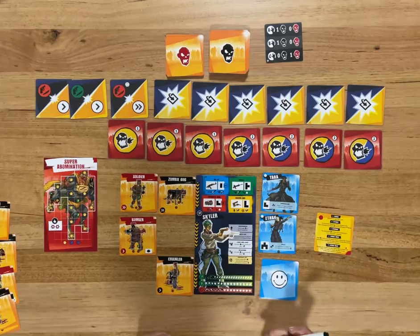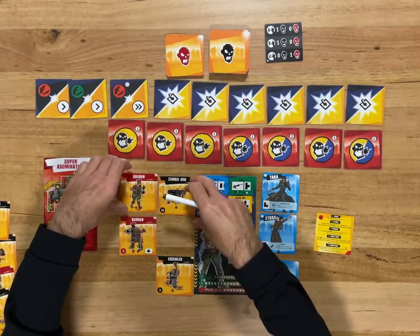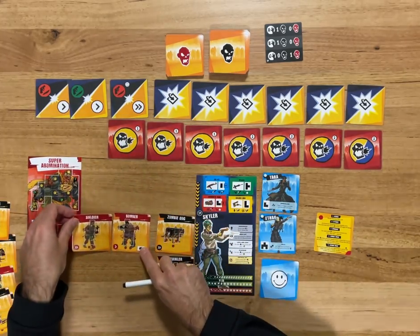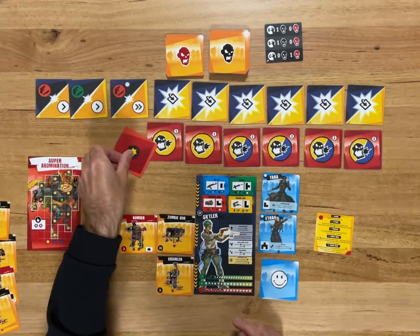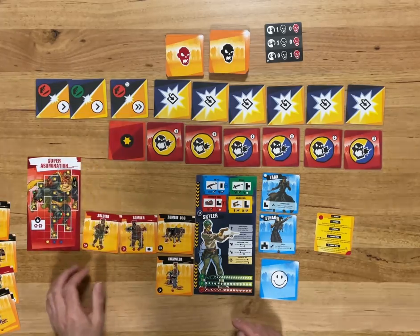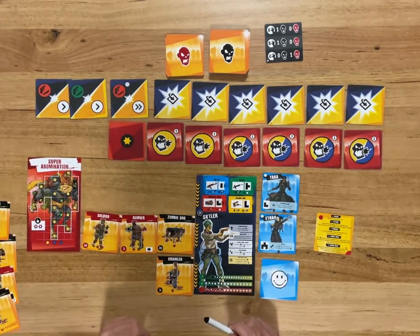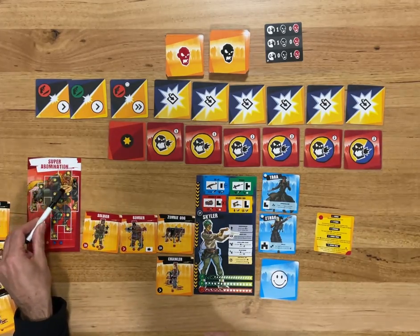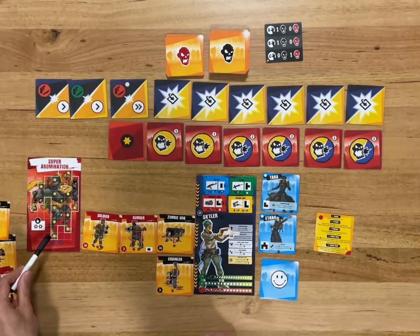Then it's walking — a double — so the dog and the soldier come down. We flip the boss card and — wow — I'm dead. Okay, so this is the Super Abomination attacking for all the gold stars: 1, 2, 3, 4, 5, 6, 7, 8, 9, 10, 11, 12, 13.